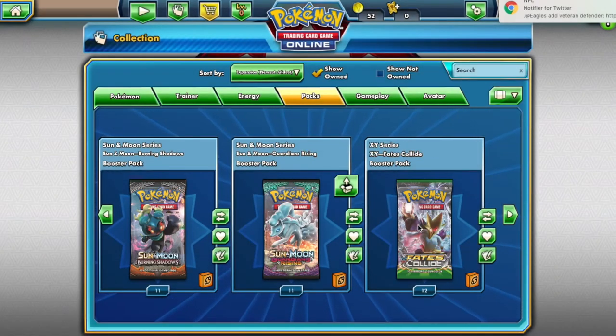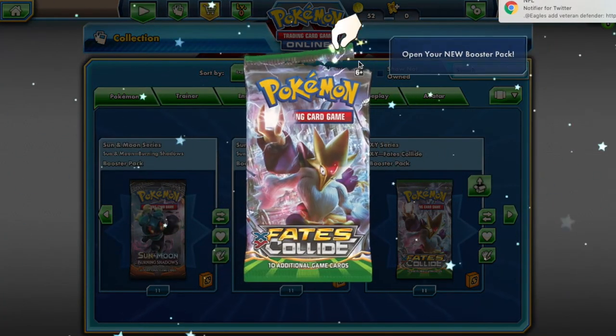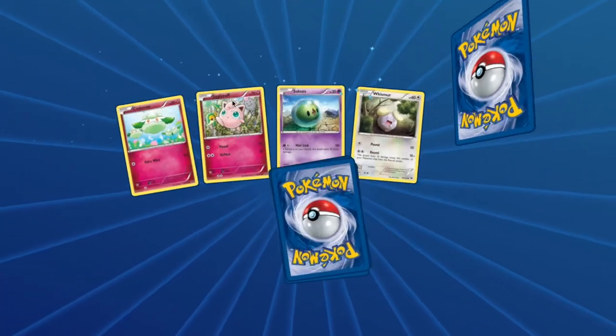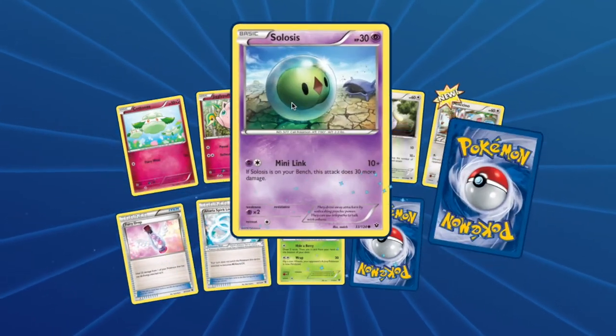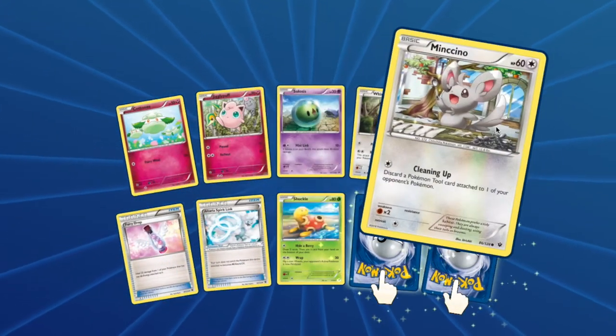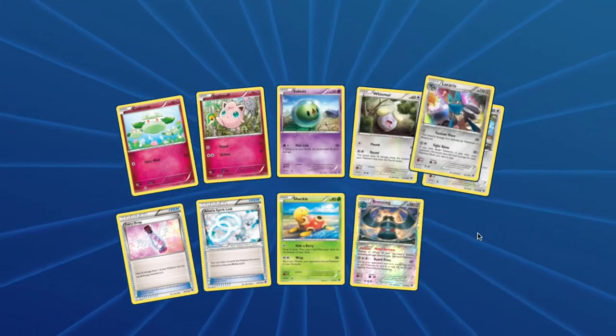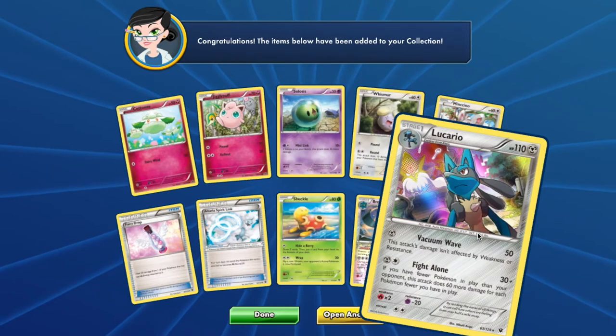Last but not least from your Fates Collide pack you will have access to: Cottonee, Jigglypuff, Solosis, Wishiwashi, Minccino, Shuckle, Bronzong — nice pull — and Lucario. Nice pull.